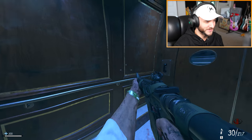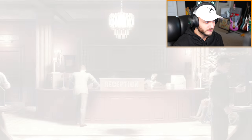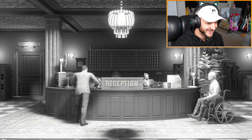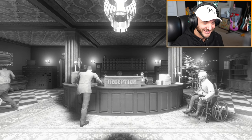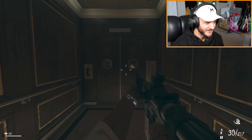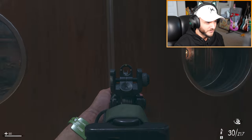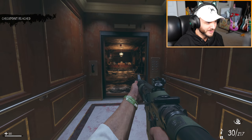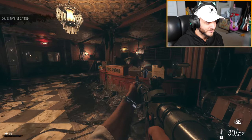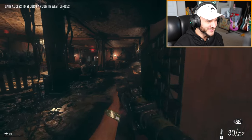We can use the elevator now — sweet. I keep accidentally using the adrenaline shot, I'm so mad about that. Take the elevator to the sub-ground floor. Oh god, we got a cutscene — look at that! Is that Woods? It kind of looks like Woods when he's in the wheelchair in Black Ops 2. Oh god, what the hell is going on? Okay, we're here.